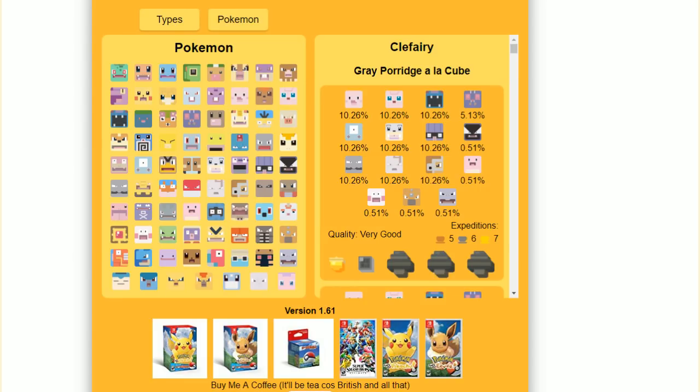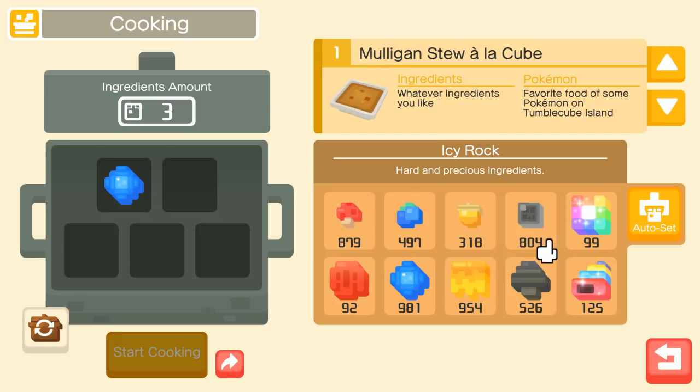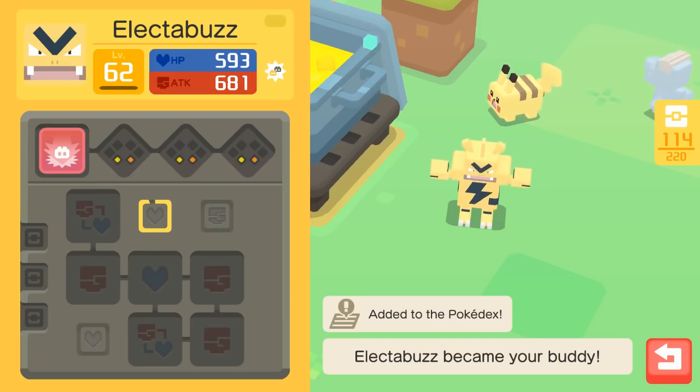The very good clay or gray porridge is how we get Clefairy - clutch. We can also get Seel, Magnemite, and Cubone this way, plus the one-in-a-billion chance of getting Aerodactyl. So I just have to make like six of these and hope we get the Pokémon we're looking for. Some of these come together in a really nice way. I've almost maxed out on ingredients - I need to find another way of using up these resources.